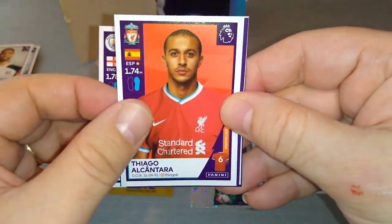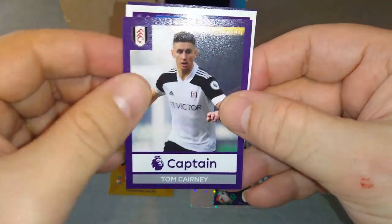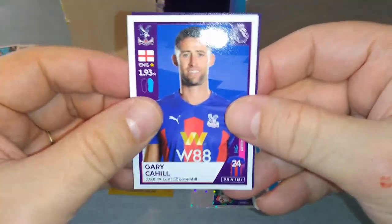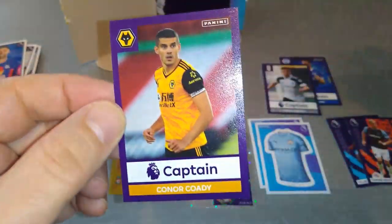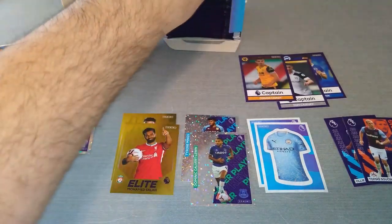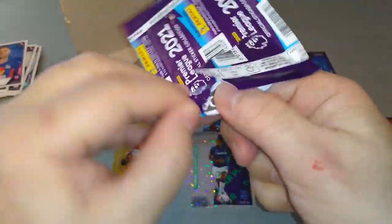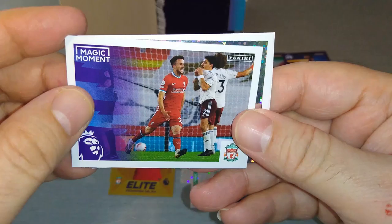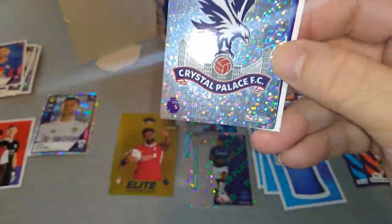Carl Walker, Thiago Alcantara — quality signing for us. Captain Kearney. Fulham, Cahill, and Captain Connor Cody — ex-Liverpool player, Scouse lad now. Wolves. Brighton shirt. Here's Jota celebrating — magic moment for Liverpool. Our first badge: Crystal Palace. Brilliant!